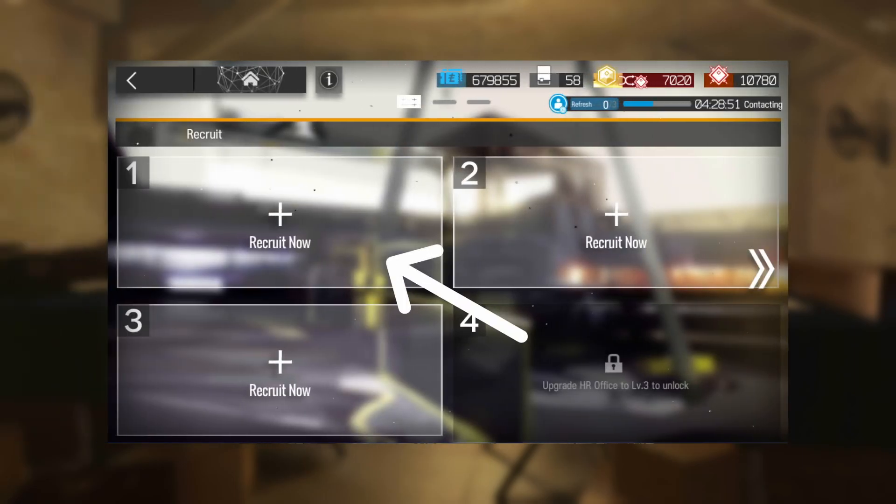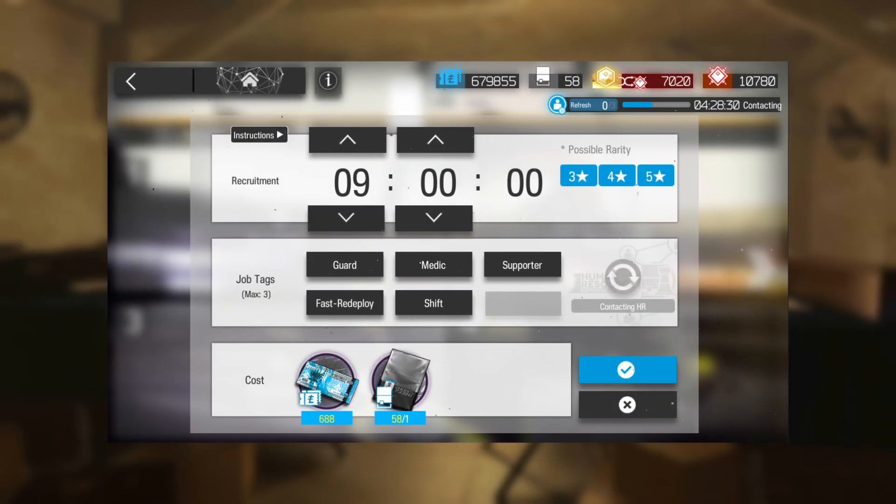For each recruitment permit, I would use it on the same slot and record every tag that appeared. I also didn't refresh the tags — ever. After noting the tags down, I picked combinations that would give me the best chance at a high rarity operator. The only exception was the robot tag, since it's quite rare.